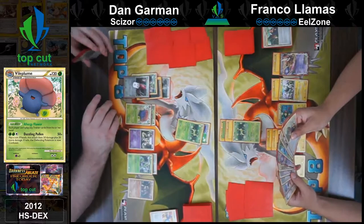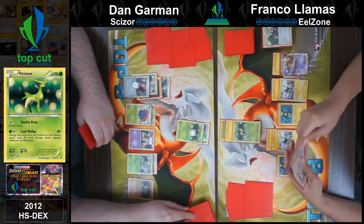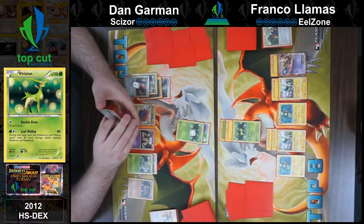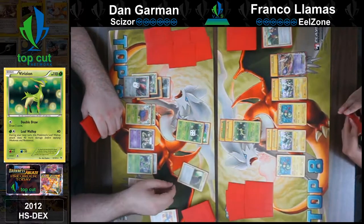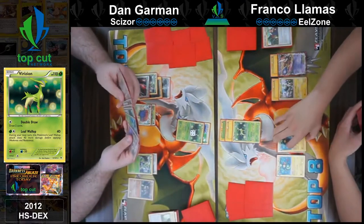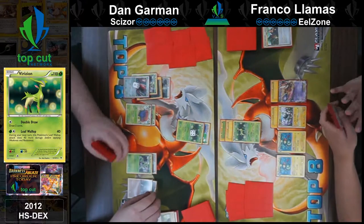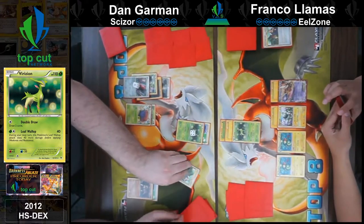He's going to go for the Leaf Wallop — putting 40 damage on Dan's Virizion. Dan's going to go for the card draw. What will he find? Nothing helpful. Seeker? You going to play Seeker? Seeker. Prism Energy? I'm going to play my own Sage's Training. Wait — I can't, I Seekered. What was your top card? Seeker. Look at me catching myself before I only partially cheat. Good job, man.